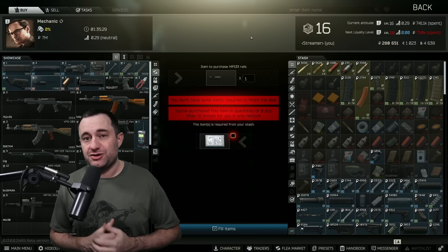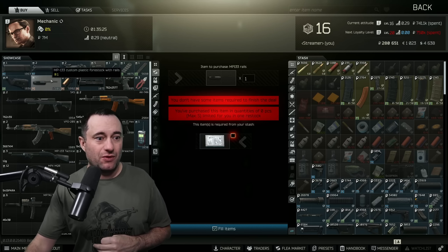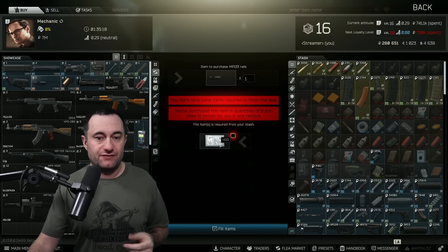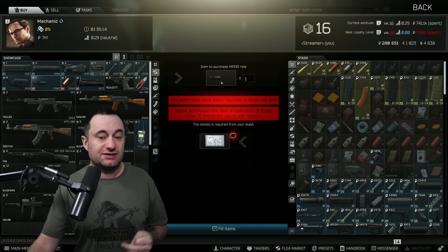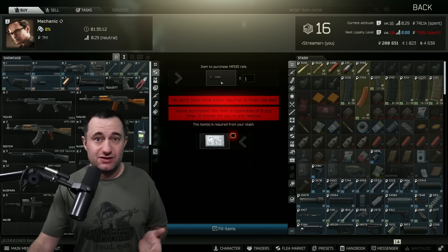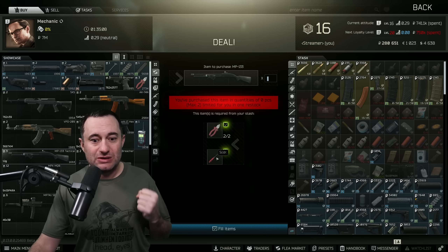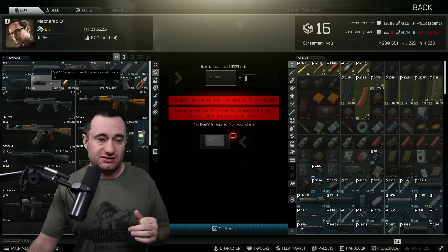So first, let's go through all the parts you're going to need. One of the first ones is going to be this MP133 plastic four stock. The best way to get this is just to get a hard drive — you can get this any number of ways: looting computers, other ways — and use that as a barter to get this. Sometimes you can get a shotgun that has this already. There's a route using two elites and the screwdriver, but I don't recommend that. Either way, you need this plastic stock.